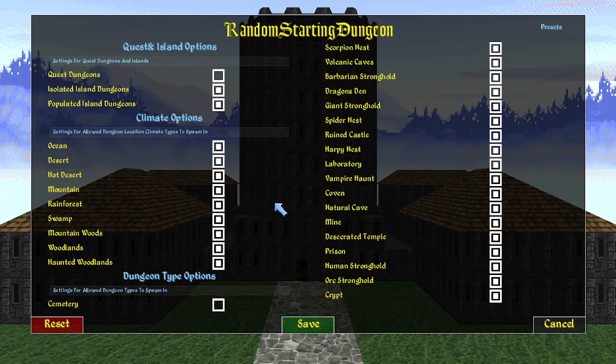I do have a future mod planned that I think is going to be called Start Options. It's going to work similar to those mods from Oblivion and Skyrim - the Live Another Life sort of mods. Where instead of just starting in a dungeon, you could choose to start in a city, in a palace, a specific city in a palace, or a random hamlet or farmstead. Something like that, with different starting items, spells, and background maybe.